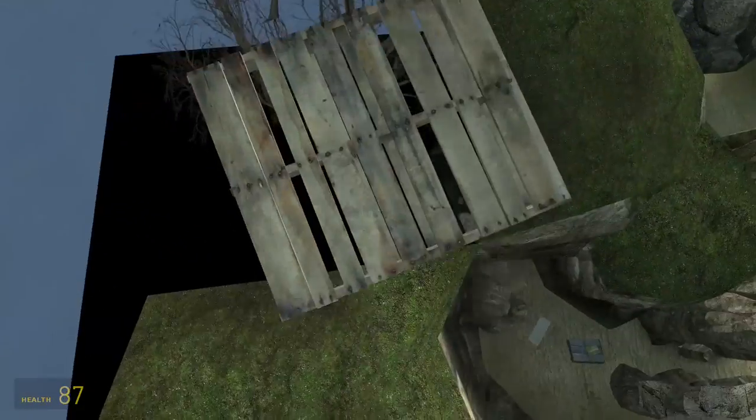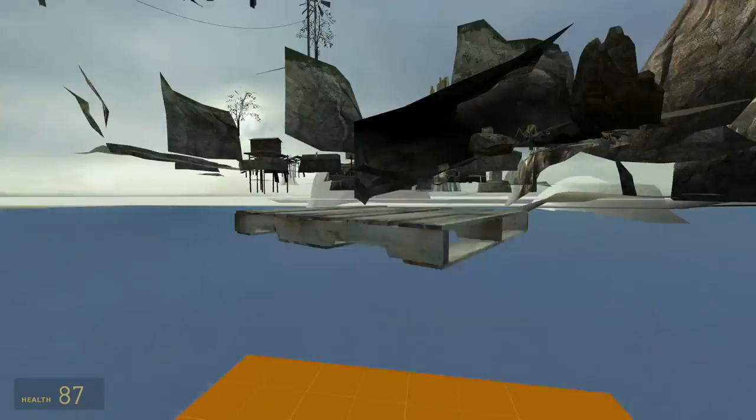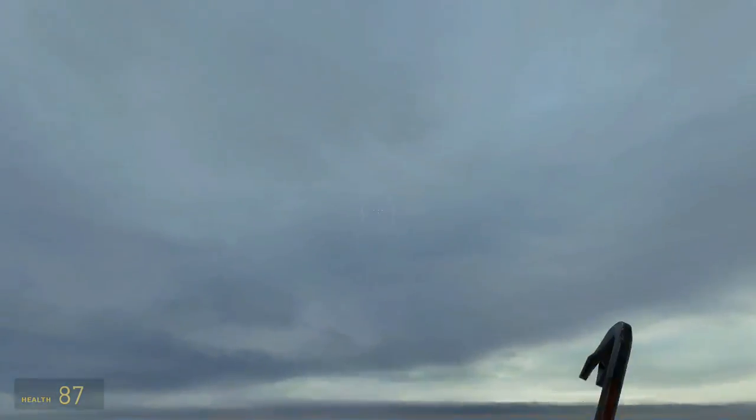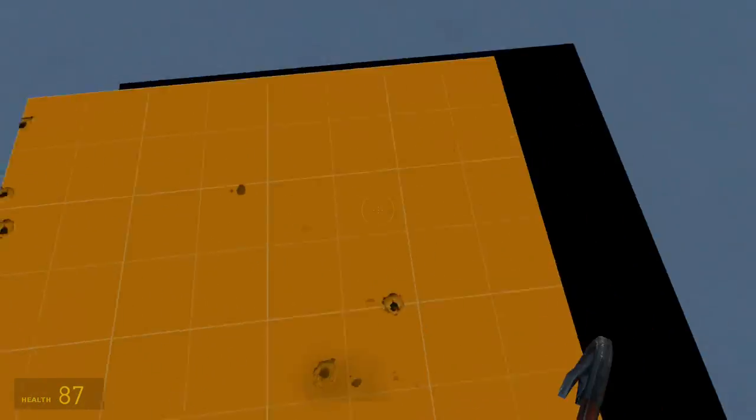We just have to slowly and smoothly walk on this pellet downwards and we will get to our prize eventually. And we are here. There's another invisible wall, but we can still interact with the box however we want.